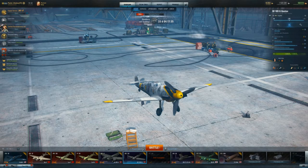Hey there, Postal here. Today we're going to be taking a look at the BF-109G, tier 7 German light fighter.